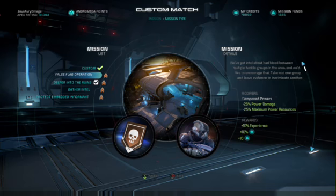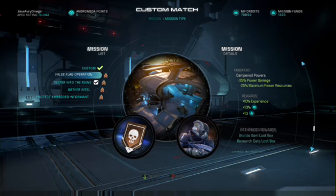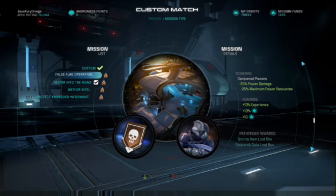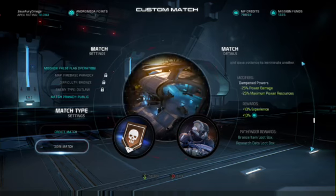Negative 25% on power damage and maximum power resource. Rewards are 10% experience, 10% extra credits, 10 mission funds, and last but not least pathfinder rewards — the Bronze item and research data loot box. Let's get this match going.